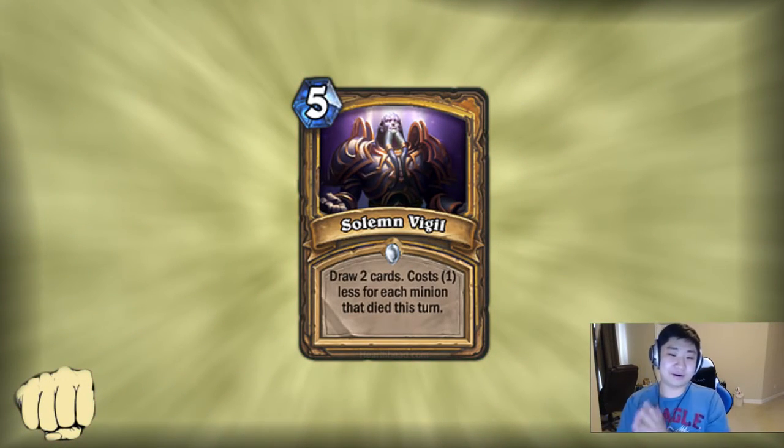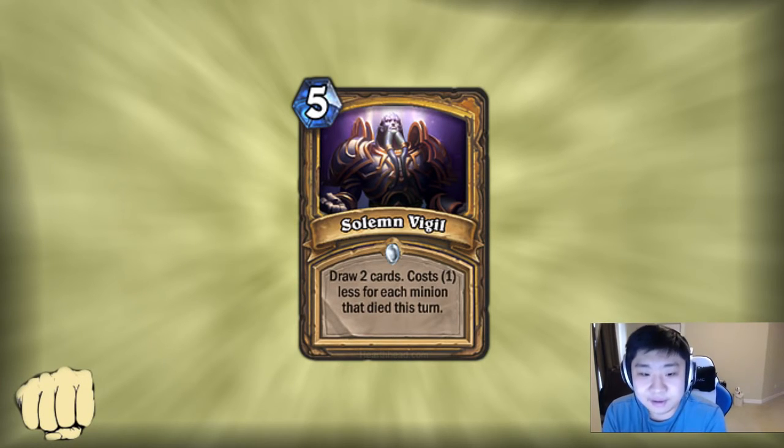Solemn Vigil: 5-mana draw 3 cards, costs 1 less for each minion that died this turn. I don't think this is that great. A lot of people are saying you can just suicide a lot of your own dudes to draw cards, but if you want to do that, why don't you just play Cult Master? If you suicide 2 dudes with Cult Master you get 2 cards. With Solemn Vigil you'd still have to pay 3 mana for it. I can see it being useful after a Consecrate, but as a Paladin card it's kind of weird. I think even control Paladins are more minion-based than other control decks, so you're often better off running Acolyte of Pain in those decks.